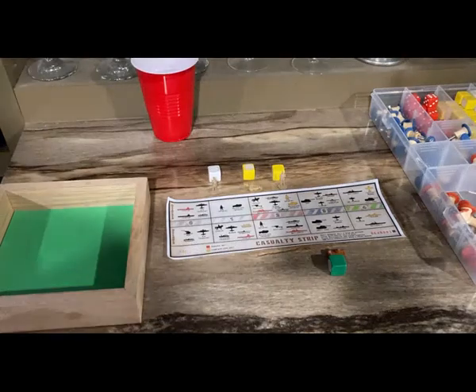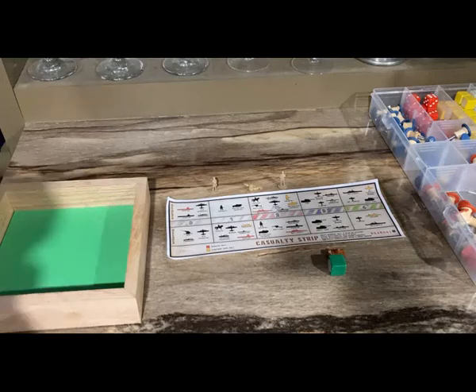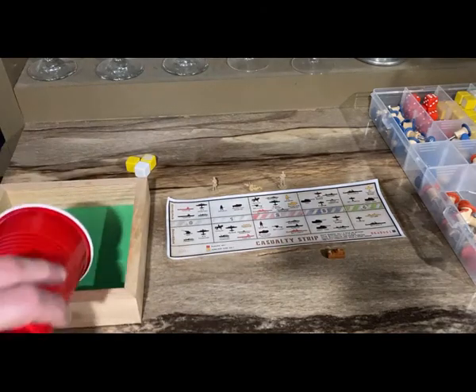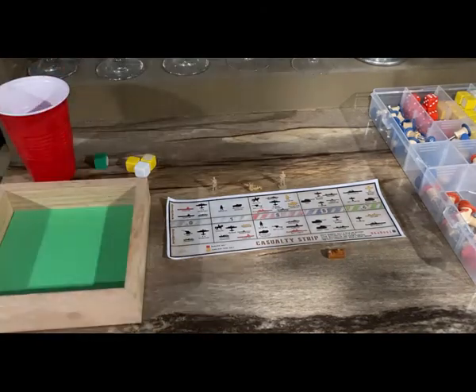Here we go — the attack on India. One unsupported infantry and infantry support hit. The territory is taken back. Japanese defend and miss, so the UK takes back the territory with no casualties.